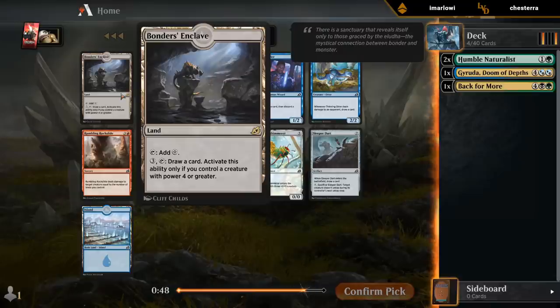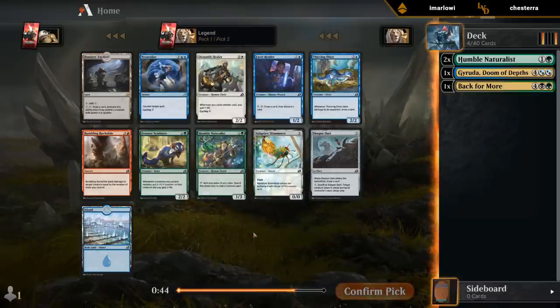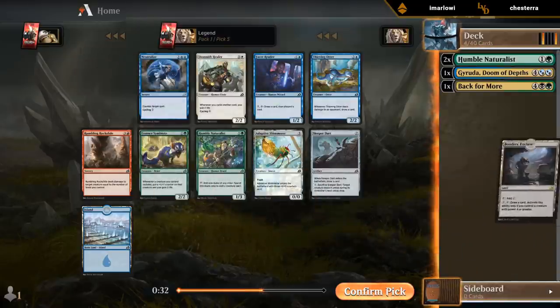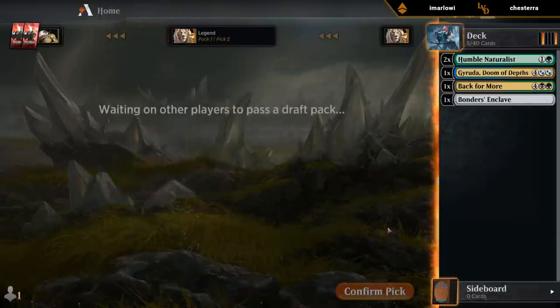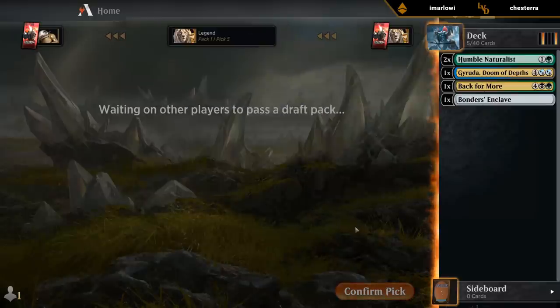Although Ponderous Enclave is pretty tempting too, with a Keruga and our deck. This one's close. Rockslide could be good removal but requires us to go into another color. Might be Enclave. I can't play the Sandworm to cycle and get back with Back for More, but there are some other cyclers with even mana costs.